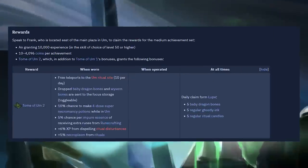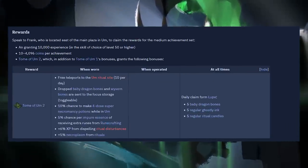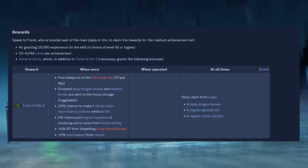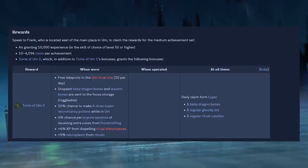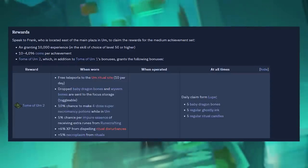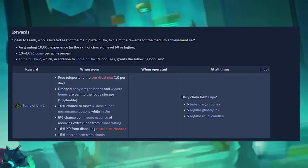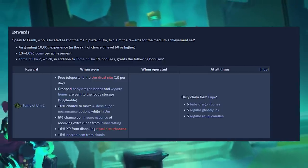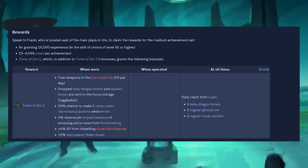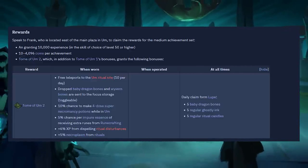For completing the medium achievements, you get the Tome of Um 2. This gives you 10 free daily teleports to the ritual site. Baby dragon bones and wyvern bones can now also be sent to the focus storage. It also grants a 10% chance for a 4-dose super necromancy potion while in the City of Um, the 2.5% extra runes chance from Tier 1 is increased to 5%, an additional 3% XP bonus from ritual disturbances — now up to 6% total — and an additional 5% necroplasm output from rituals.